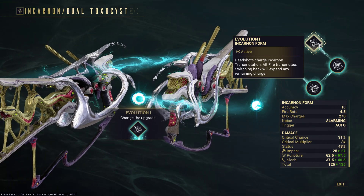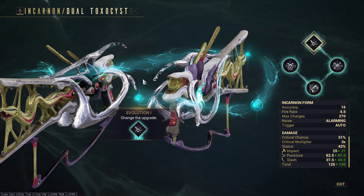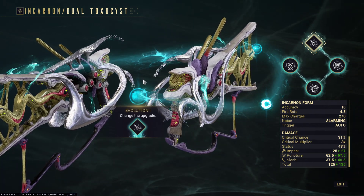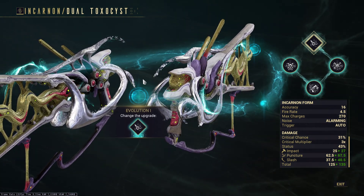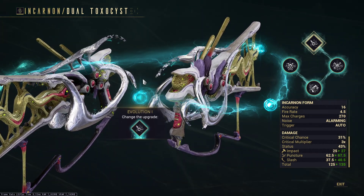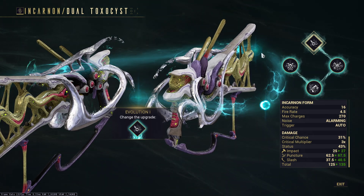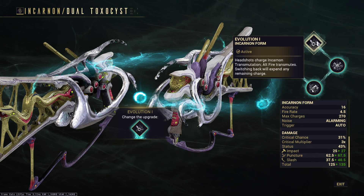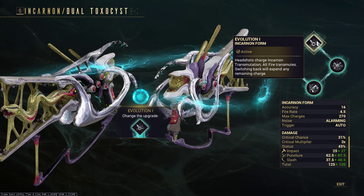We're just going over the evolutions, because it's going to be the main discerning factor of more or less how we build it. We're going to use Process of Elimination, and there actually is one we're going to talk about a bit - it's circumstantial. The Incarnon mode more or less turns it into a bullet hose.